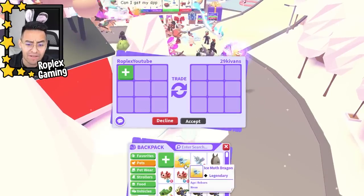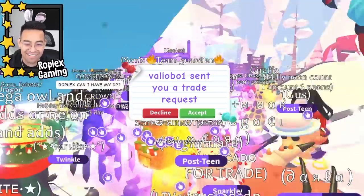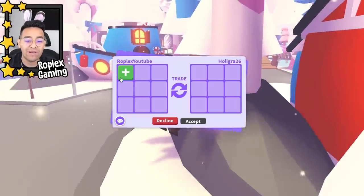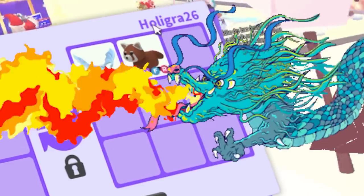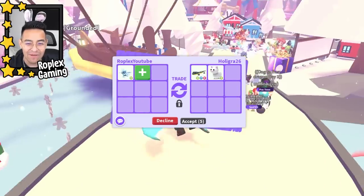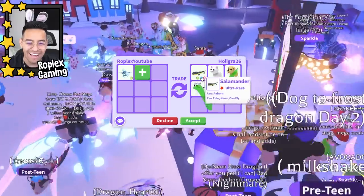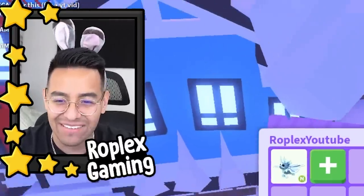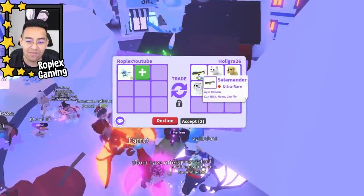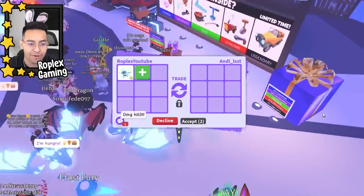Oh look, someone actually has the chimney backpack equipped — it looks really cool! Holy gray 26 is up next. They started with a frost dragon, a mega red panda, and a neon, but then got rid of everything and left up a neon salamander, neon snow cat, neon dog, and neon lunar white tiger. We're going to pass on it — I want to see different offers and give everybody a chance.